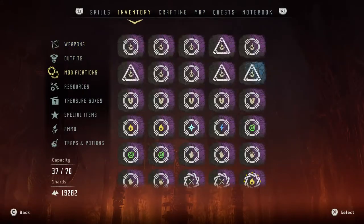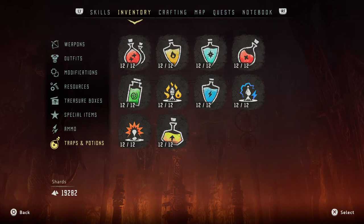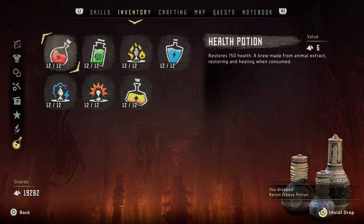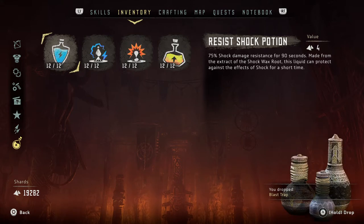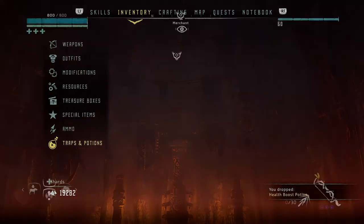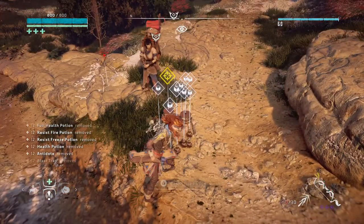You can just go into your inventory, no prep time needed, go to your traps and potions and drop anything you have in this little inventory here. Drop it to the ground. Do not sell it, just drop it here next to you. Pick it up.